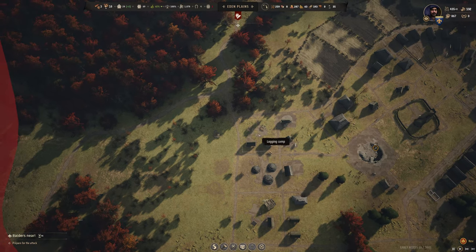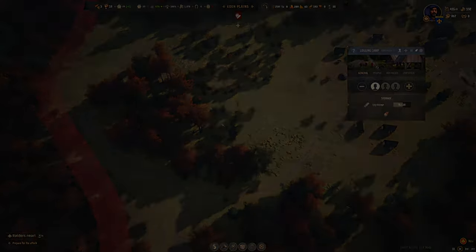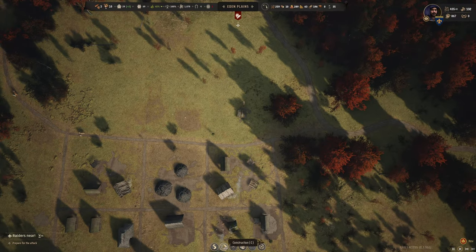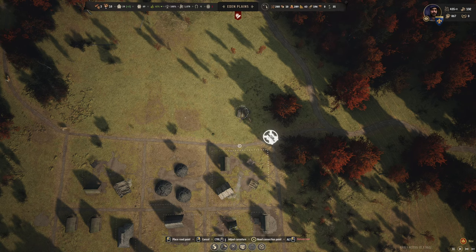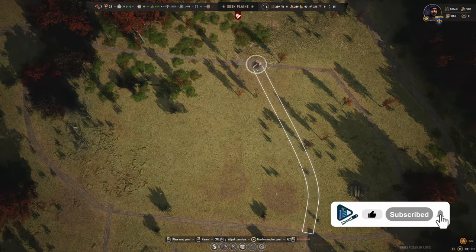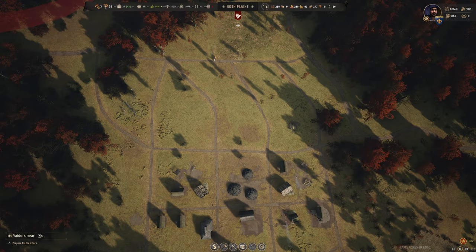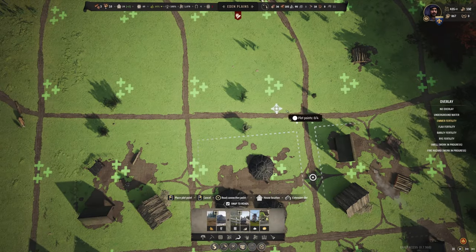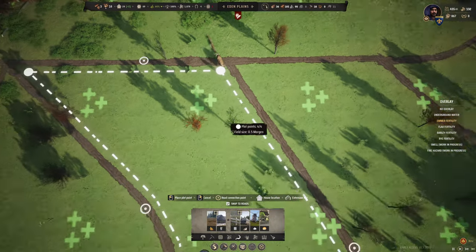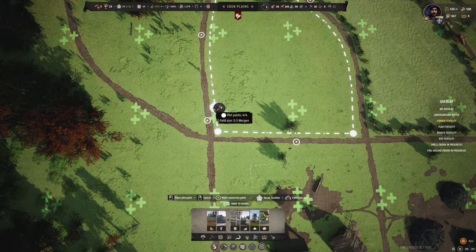I finally found our other storehouse — wow, we should probably upgrade that, it's getting full. Let's upgrade it. Our logging camp appears to be cutting down trees in the right area — that's good news. I should probably build a road here that defines what some of our barley fields are going to look like. I'm going to take this road and start it out in this direction. Now we've got some fields in which we can build our barley fields. I'll start in this corner here and run this out — that's one barley field, that's half a morgan.